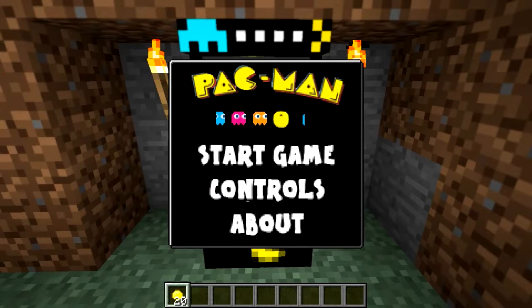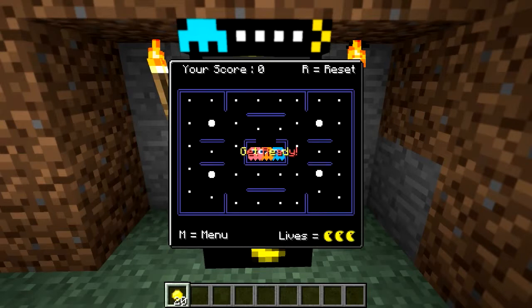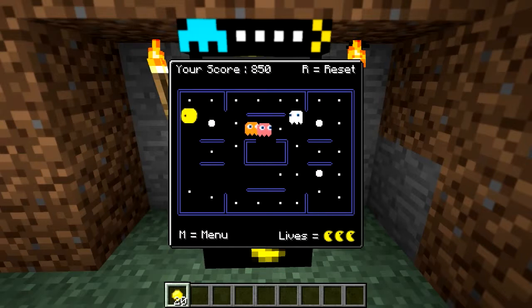So here we go, we'll start a game and we'll see how it goes. It is slightly buggy of course, because the coding is not perfect — you can get caught in corners. So get ready, go! And we're off! I mean, this is brilliant. This is Minecraft, don't forget — we're playing a game in Minecraft.